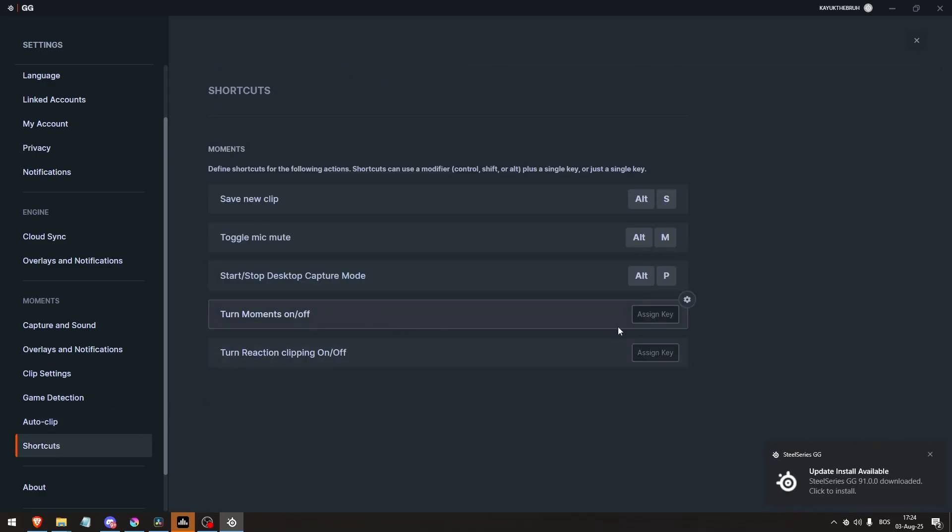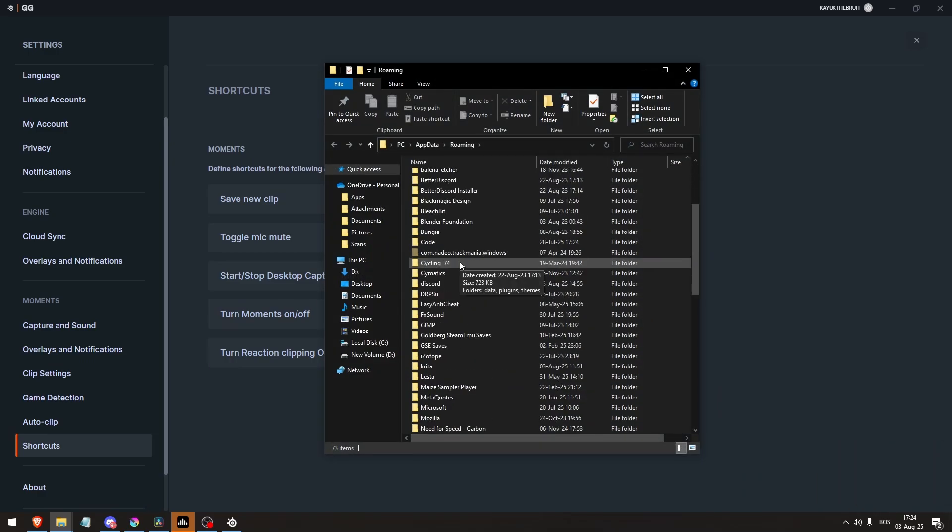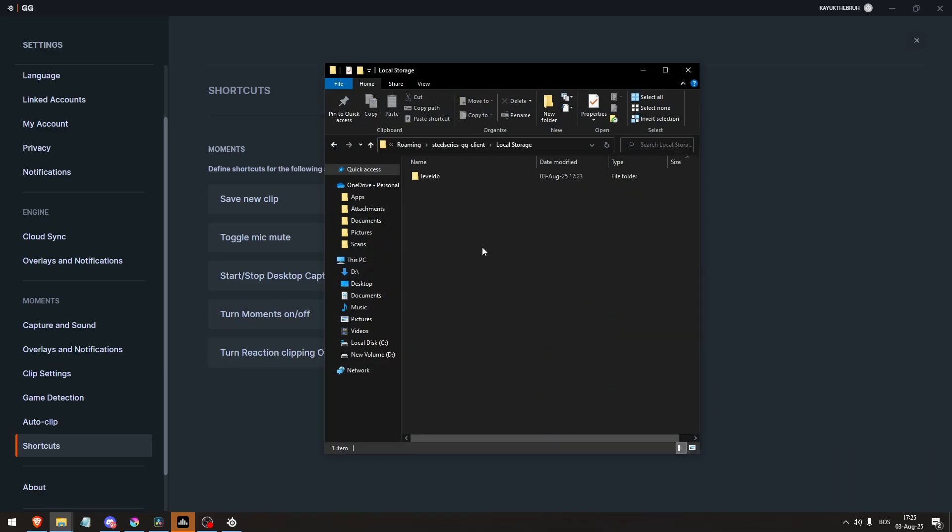If you hear the capture sound but no file appears, go to AppData, Roaming, SteelSeriesGG Client, and LocalStorage, and then delete the folder named LevelDB.